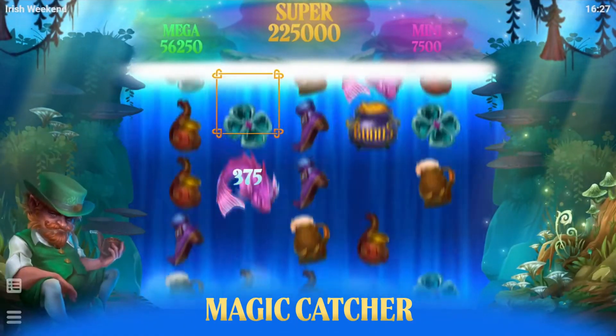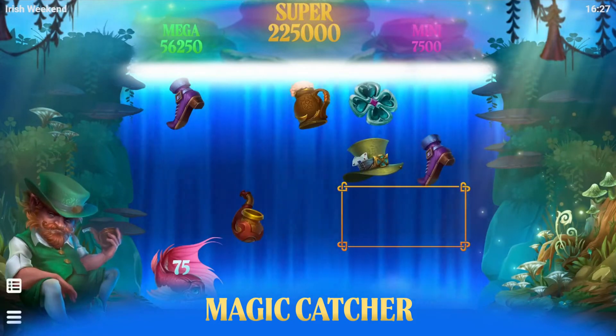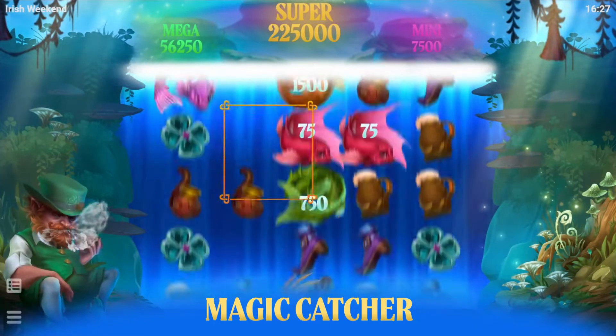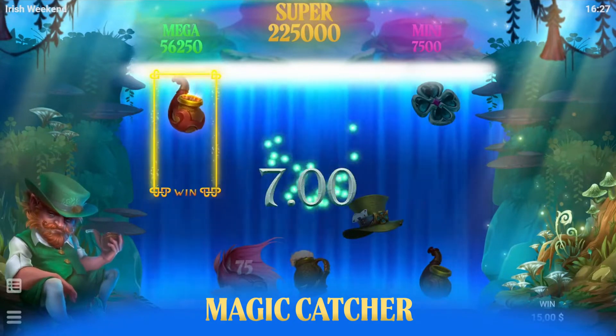In this game, all winning symbols are determined by the magic catcher that can occupy 1, 2, 4, 5, and 20 positions on the reels. The magic catcher moves and changes its shape every round.